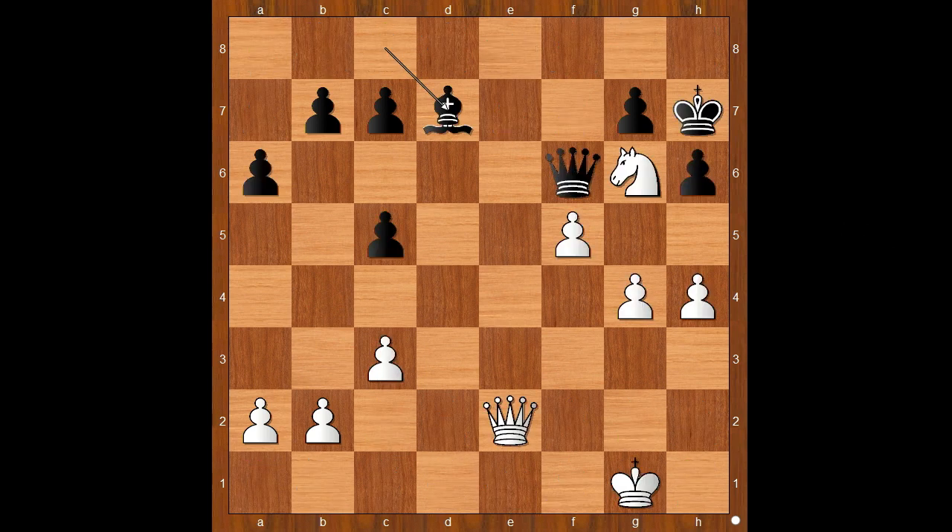This is the position. It is white to move. What would you do in this position if you had the white pieces? Different players would make a different move depending on their style. Someone like Nimzovich would give more support to the knight on g6. What would you do?